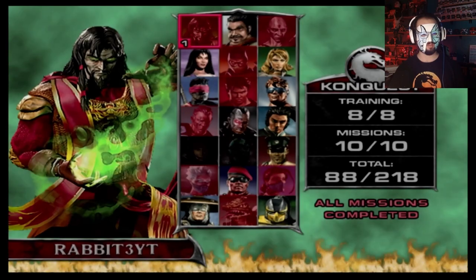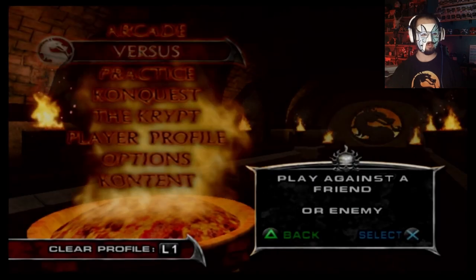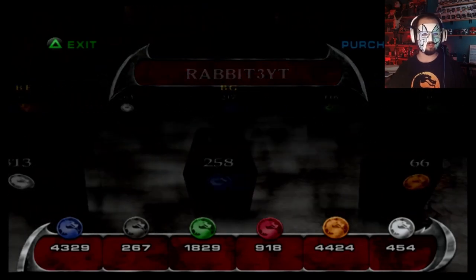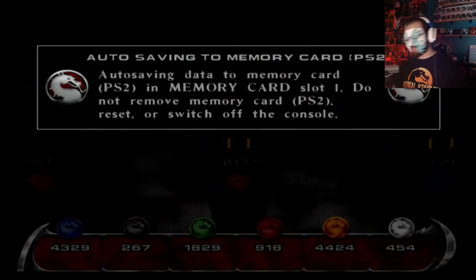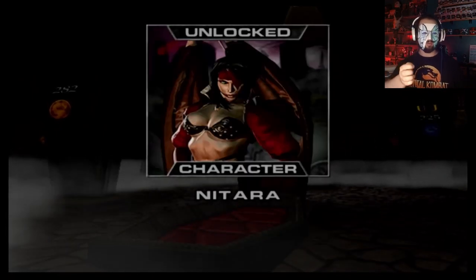Come on, save faster. Going to the crypt because I think we have enough for a new character — I think. I could be wrong, but I think we have enough. The crypt. Let's see... Natara. G-H-I... O-P-Q-R-S-T. And then we're so close to the other one. Natara! Ha ha ha ha!